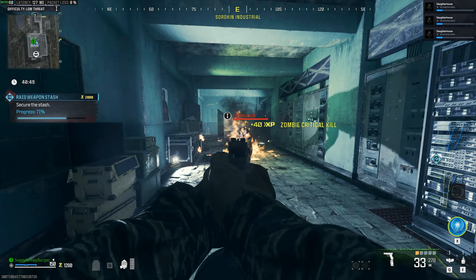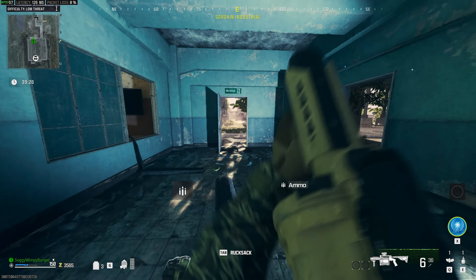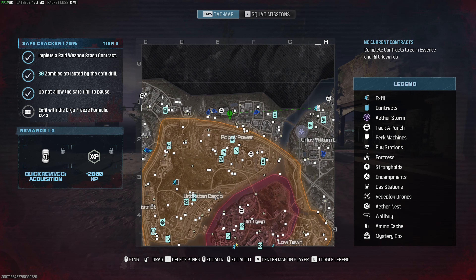That's all that there is to this mission. We can also grab some loot. All we need to do is exfil. We've now not allowed the safe to pause, as we stayed close by to it. We completed the contract and killed 30 enemies while being in the area, which is super simple to do — it's practically part of the mission. Keeping this item on us, which you can't sell, all we need to do is leave. We'll mark the closest exfil point, head straight across to it, and pretty much just be done.